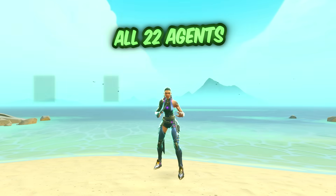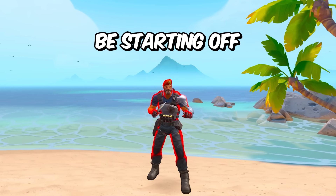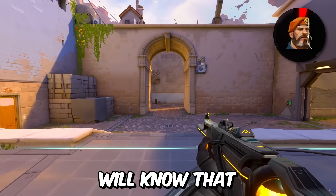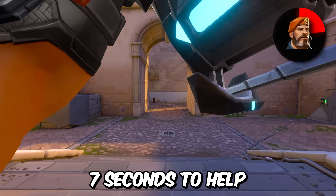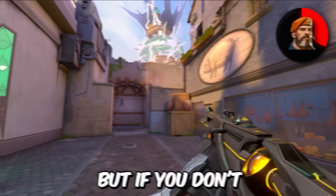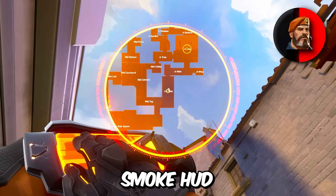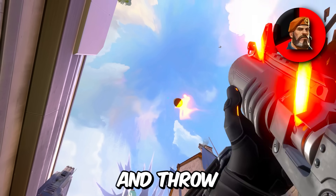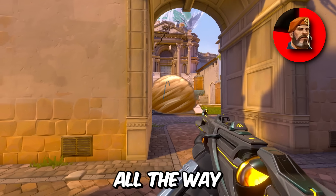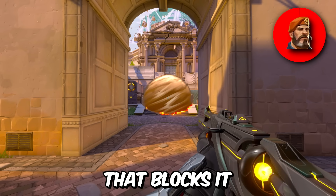I'm going to be showing you guys one tip for all 22 agents in Valorant in order from release date. Starting with Brimstone: most people know that in post-plant situations, a Brimstone Molly lineup will last 7 seconds. But if you don't know a lineup, you can simply look up into the sky, open your smoke HUD, drop a smoke on the spike, aim where the smoke formed in the sky, and throw your Molly — it should travel all the way onto the spike as an on-the-fly lineup, as long as there isn't an obstacle blocking it.